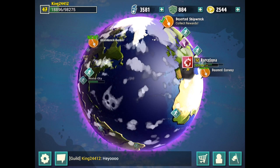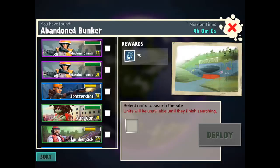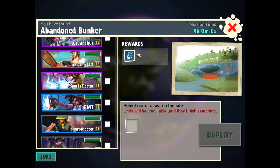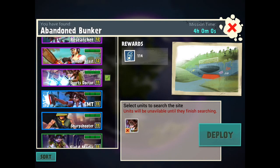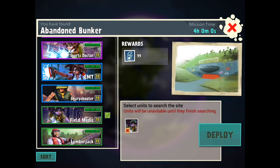Here is a World War Barcelona map and as you can see I have these things that say 'new' - they show abandoned bunkers. What you do is basically select units to search the site. I selected an epic unit there and I'm showing you how much the actual price changes.